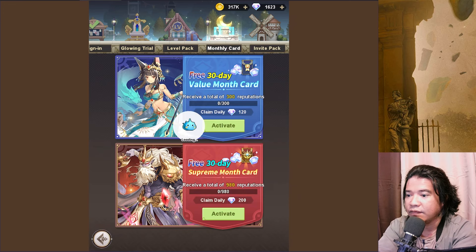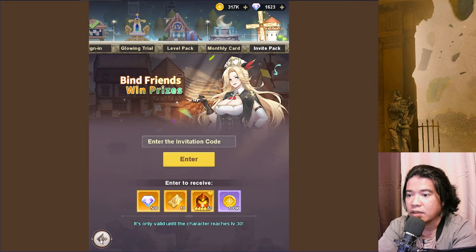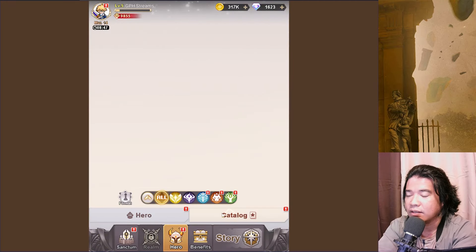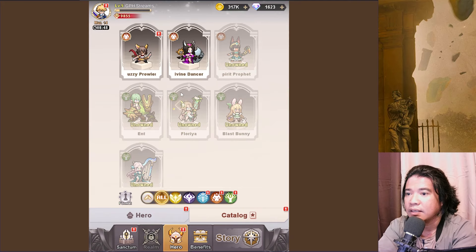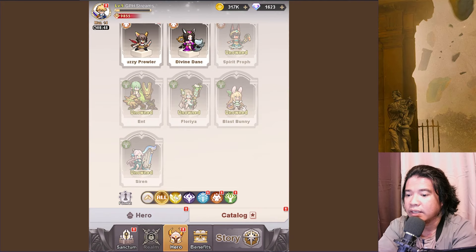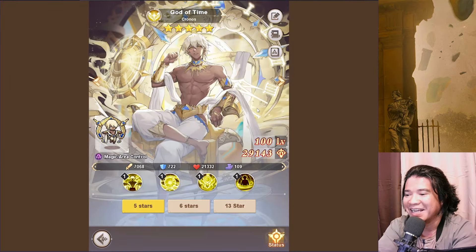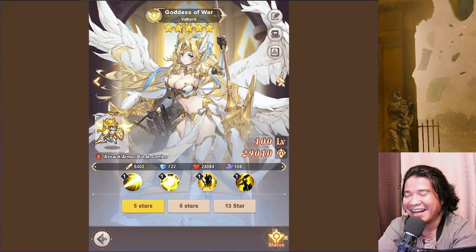So where is that invitation code? We have here the catalog, so these are the list of heroes. We have here mythical heroes. My god this is cool. Oh, goddess of war — Valkyrie. Nice. We have here king of Uruk.